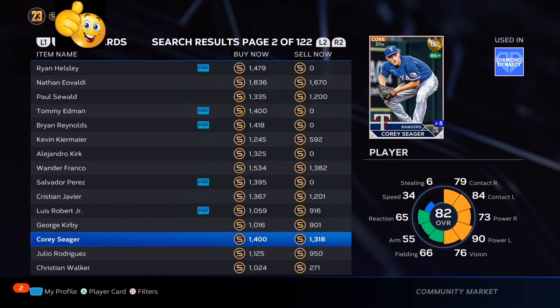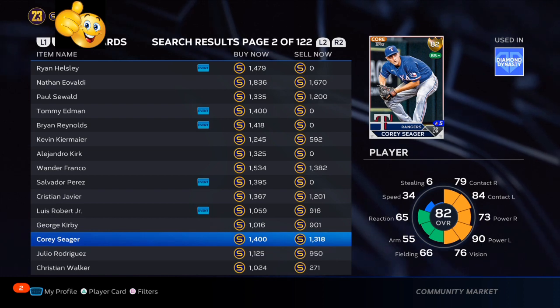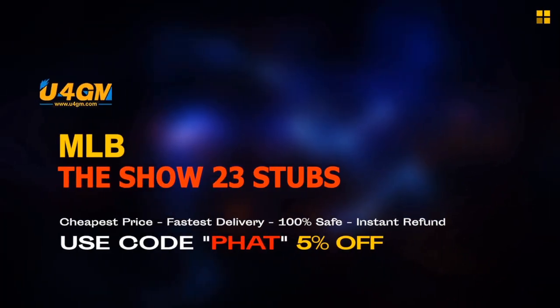Get yourself at least 30 of each one of these cards, leave them in your binder, and over the next roster update or two roster updates you're going to see stubs climb.